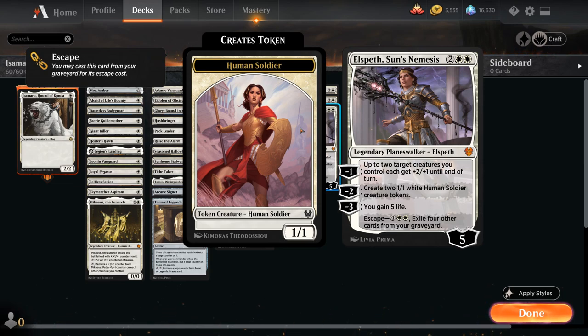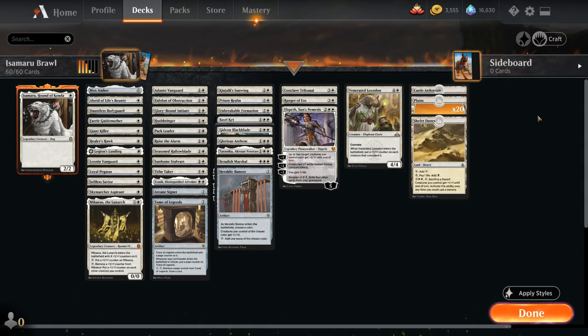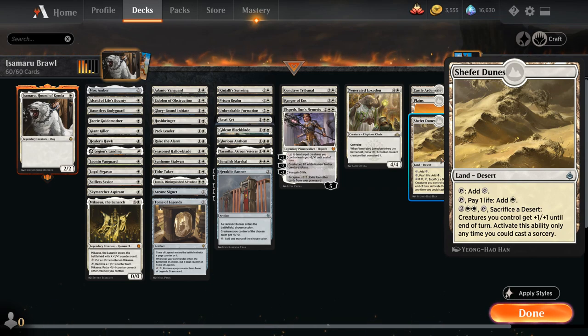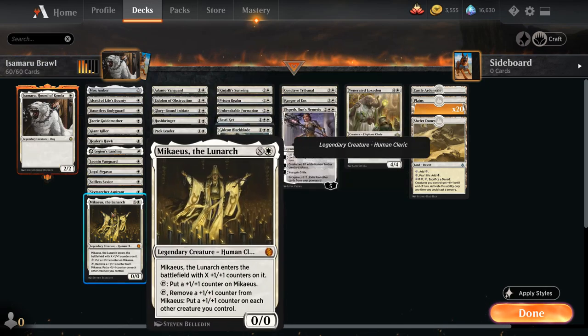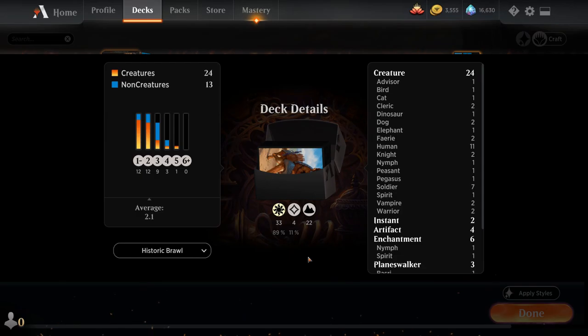Since we're not using the graveyard otherwise, it's nice to have at least one Escape card in the deck. We also have Venerated Loxodon, which can Convoke and put counters on our creatures. The mana base is pretty simple — only 22 lands, but we have additional mana sources with Heraldic Banner, Arcane Signet, and Mox Amber. Castle Ardenvale and Shefet Dunes can pump the team to help close out the game. We could get away with one or two colorless lands, but with cards like Benalish Marshal, Tomik, and plenty of one-drops requiring white mana, I'd rather not risk it. So that's the deck — let's jump into some games.